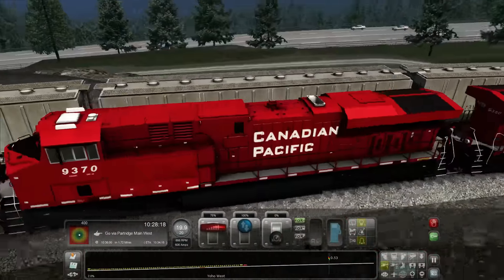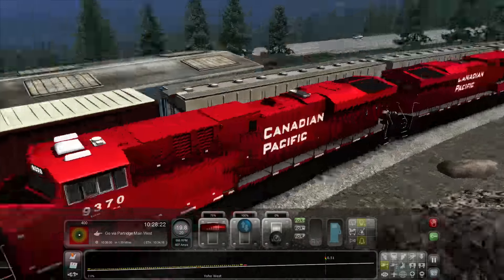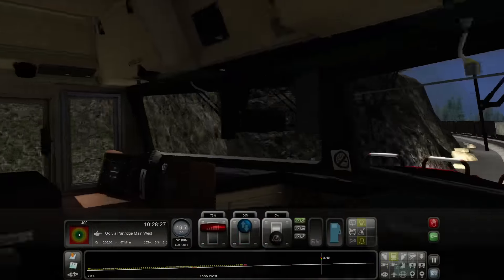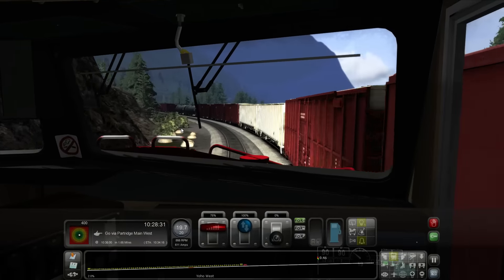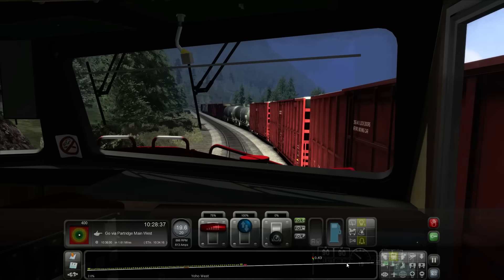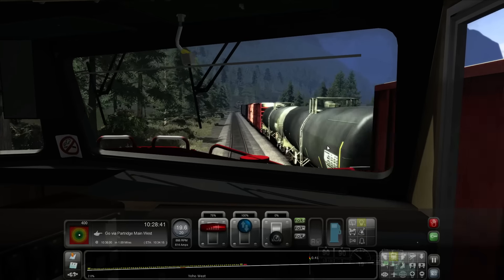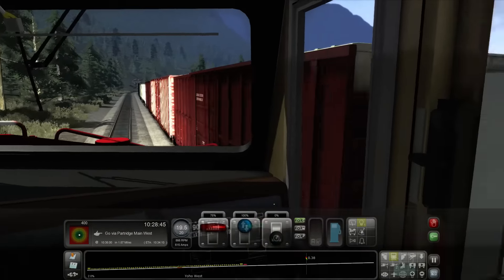There's the highway down there — I believe that's where you can see the mountain pass. That would be the hard one, going down that spiral while trying to maintain your speed. Turn off the bell. Got some tankers right there — grain perhaps.